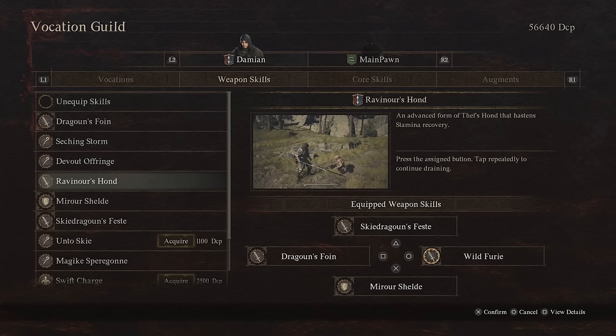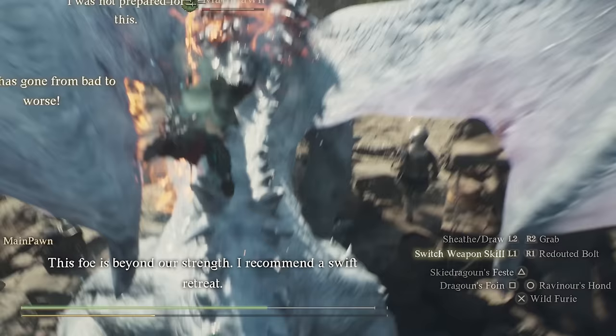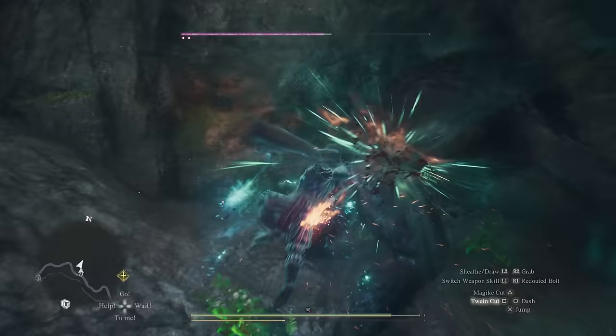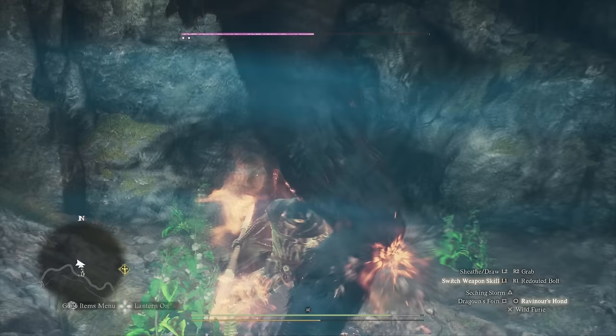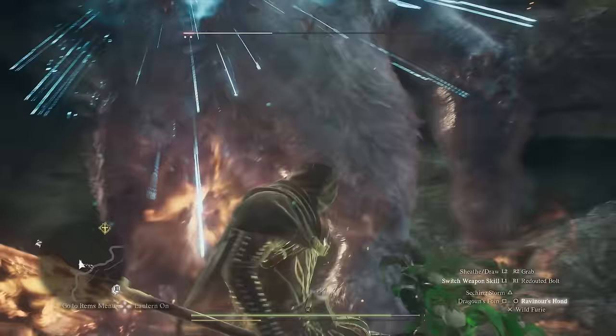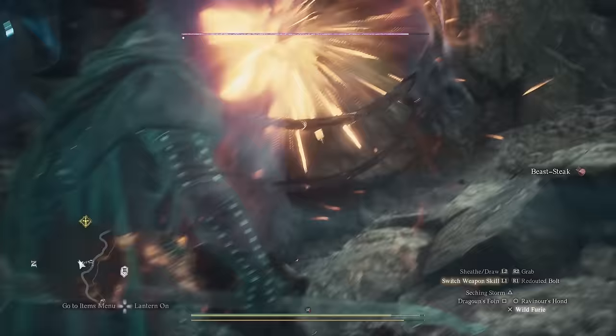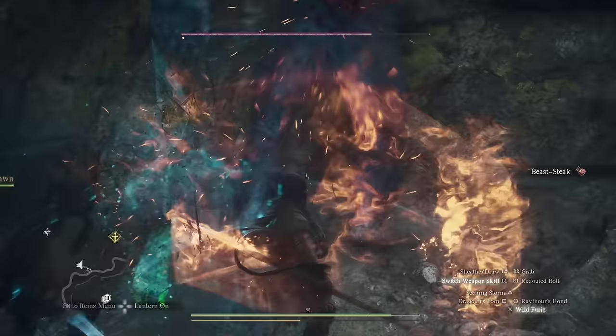Another top-tier ability is Ravenor's Haunt, which lets you sap the stamina out of your target and recover yours really fast. This is amazing because you can use it in conjunction with your master skill to consistently take back stamina and have almost no downtime. The moment your stamina is completely consumed, you activate this, get it all back, and resume attacking with your strongest skills. That's why this is one of the most important abilities to have in the endgame.